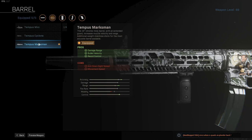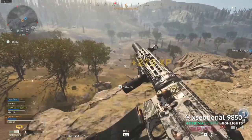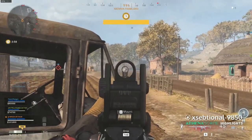Next up, the barrel. I chose the Tempest Marksman. This will increase your damage range, bullet velocity, and recoil control. As explained with the Monolithic, the damage range is very good. The bullet velocity will make the bullets travel faster — very good for longer range fights. The recoil control also adds the needed stability to make this M13 as steady as it can be.